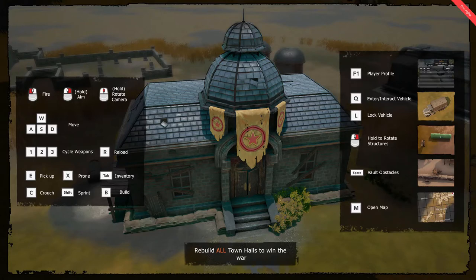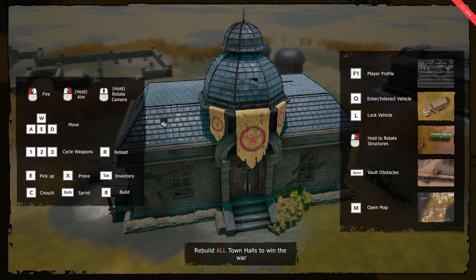Before getting into the video, I'll bring up the picture they give us showing basic game information. Two things not shown: to chat by typing you push Enter, which brings up the chat box in the bottom right corner, and you hold T for voice chatting in game.